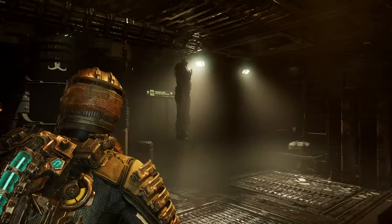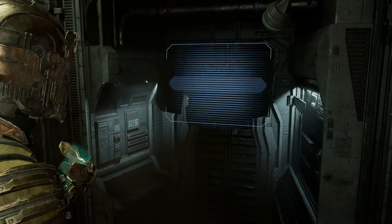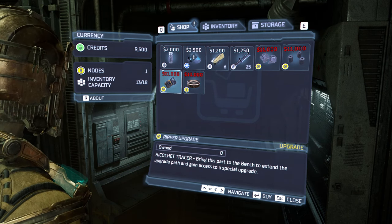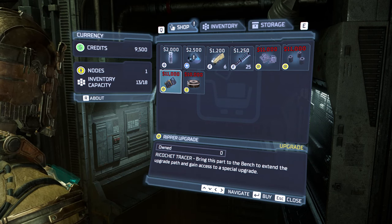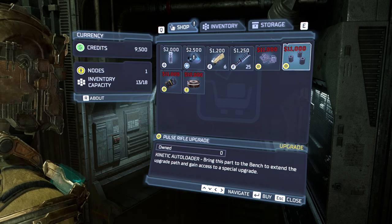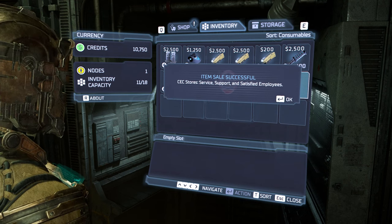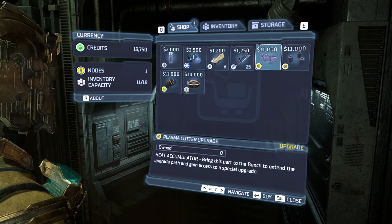Hey, how's it hanging? It's just a suit, it's not like a person — it's a suit. Just a suit. How's it hanging — joke still applies. Heat accumulator, all right, that's home. Oh, this is owned. And this is owned. Why is it showing me things that I... oh no, it's owned — zero, okay. Reaper upgrade. Plasma cutter upgrade, pulse rifle upgrade — we need 11,000 to do this. Can we sell something? I want to sell this thing. I'm gonna sell this one. Okay, I guess we're good.